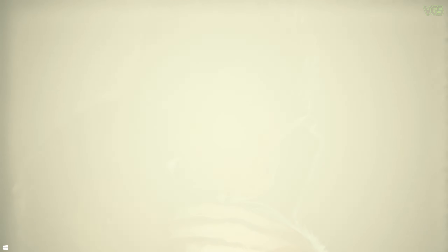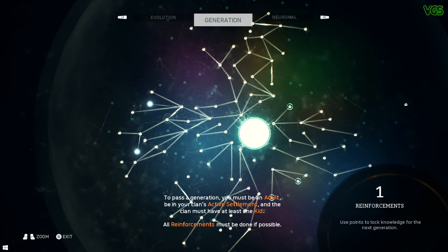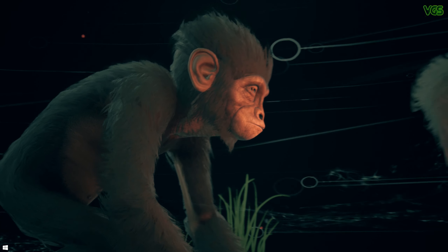Find a suitable match and groom each other by pressing the B button, listening for that sound prompt. Once a bond is formed, you just need to make your way to the bed and mate, give birth, and rinse and repeat. An adult female ape can only have two babies in her lifetime, so having several females is essential.